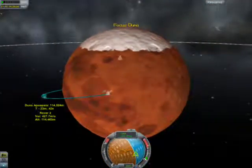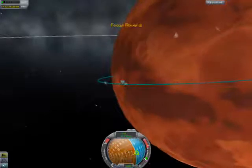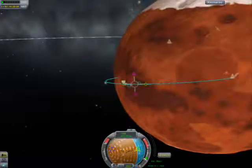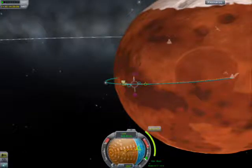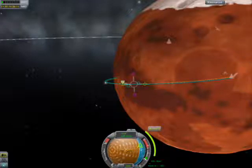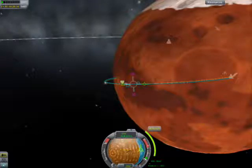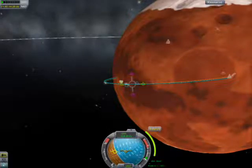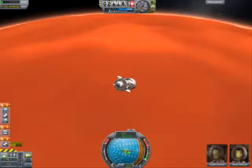So we'll delete this node here — oh no, I didn't mean that. Focus on the ship. We might have to do some adjustments here. Here we are, let's see where is this node. Come on — there we are.